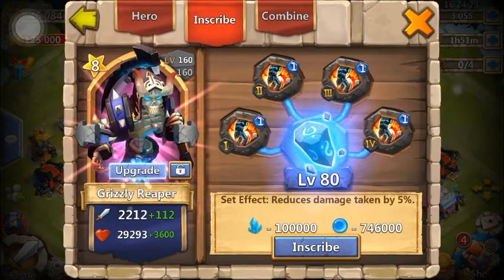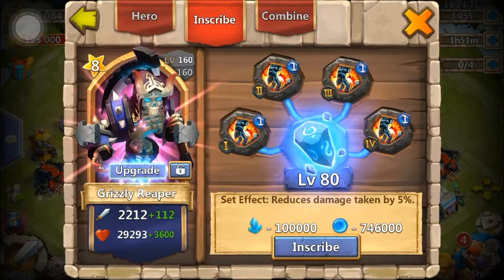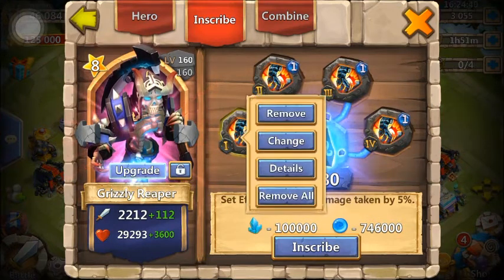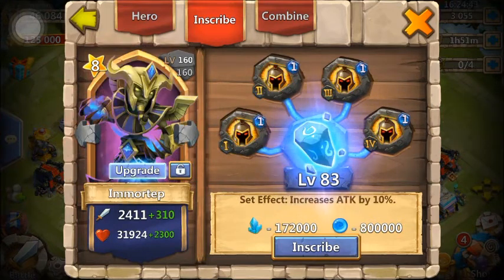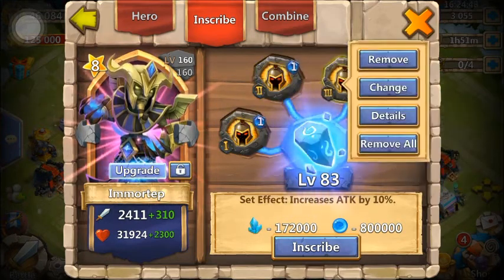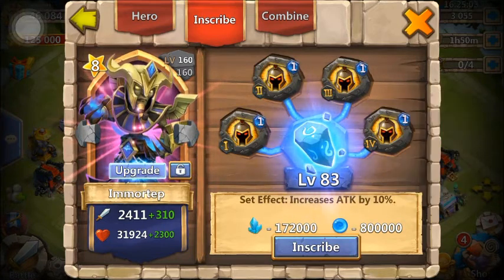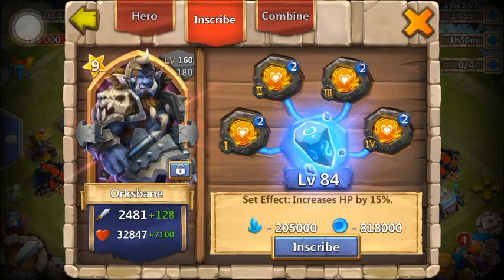Reaper — if you do not already have a Sprint on him, definitely put a Sprint Crest on him. He's also good with Stone Skin. Do not put Tenacity on him, just because he has pretty low HP — he's going to die pretty fast, so you want Stone Skin or Sprint on him. Morteth — if you do not already have a War God on him, you want a War God Crest. He can hit a lot of targets at one time, so War God is good with him. He is also very good with Tenacity — he has quite a bit of HP compared to other Legendary Heroes — or Stone Skin, or Revive, anything that improves survivability.